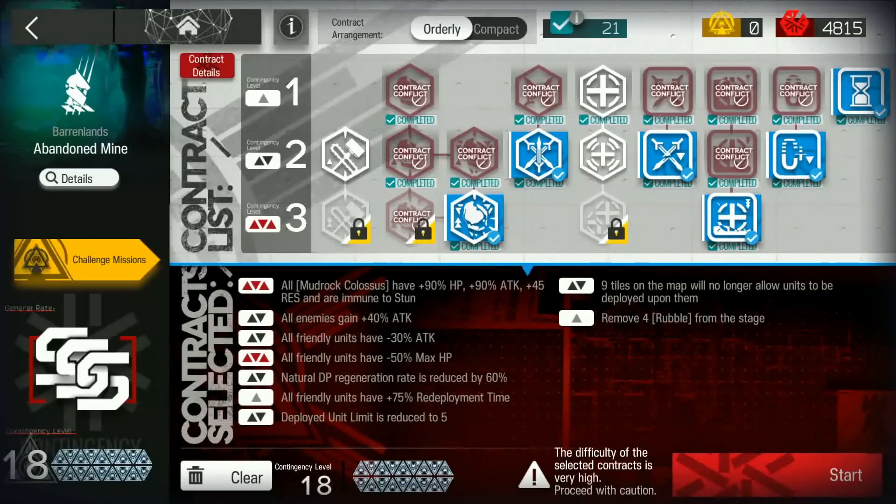Welcome everyone! I'm going to be covering how to do this with a Surtr Core. My previous video had to do with Air Fiela as the only 6-star, and now I'll show you guys how to do it with only Surtr as the 6-star.